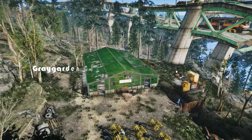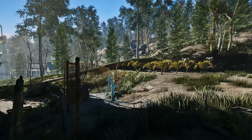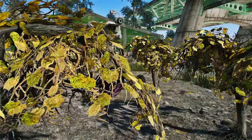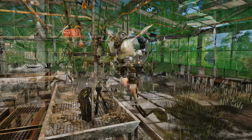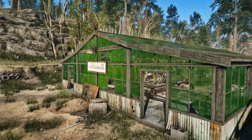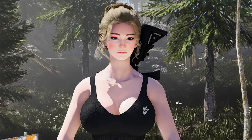Next up, we have the Grey Garden CTD Fix Unofficial UFO4P Patch mod. This patch is designed to fix a CTD issue that some users encounter at Grey Garden. If you've been experiencing frequent CTDs in that area and it's been causing you frustration, this mod might just be the solution you've been looking for. Download it now and say goodbye to those pesky crashes at Grey Garden.